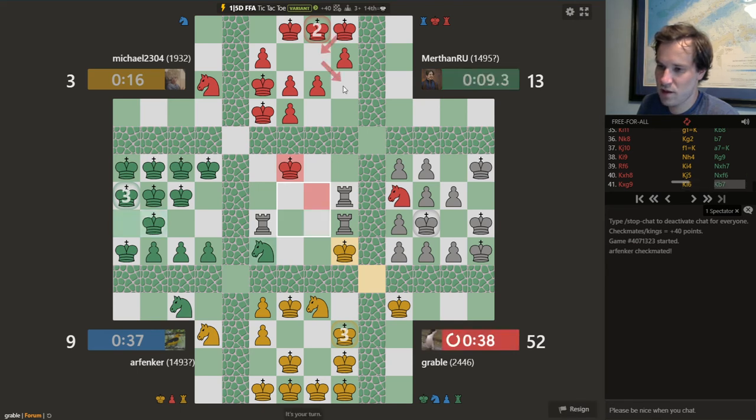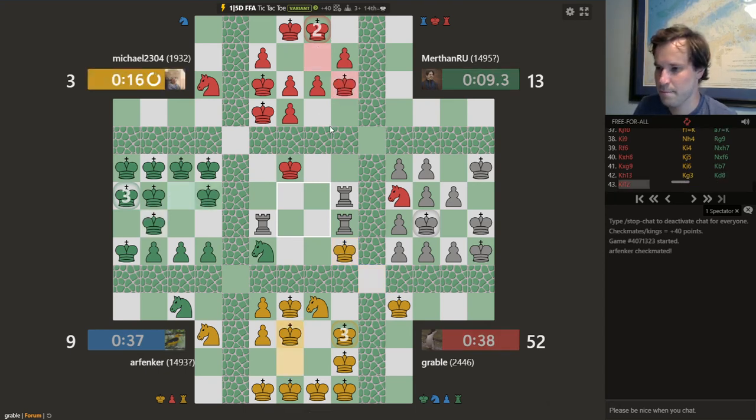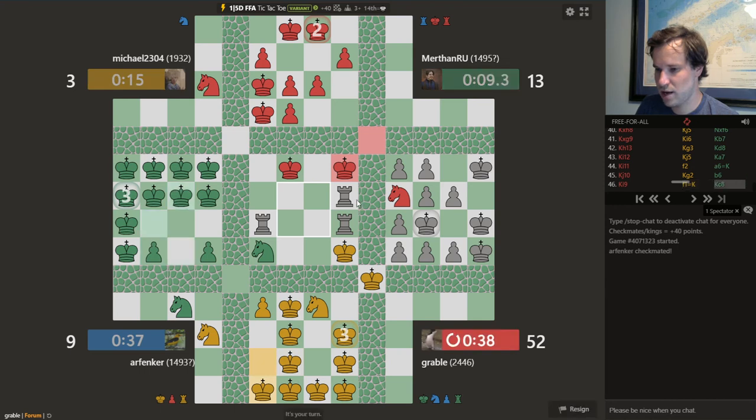I'm envisioning something like this. Let's go back and talk for a second about stalemate tactics. Once I see that whatever my score is plus 40 is winning, I have a trick up my sleeve — and that trick is to stalemate myself. If I stalemate myself, I get the 40 points for the mate, or the 40 points that another player would get if they mated me. I don't want to do that right now.